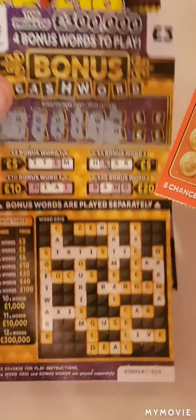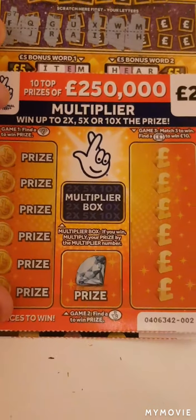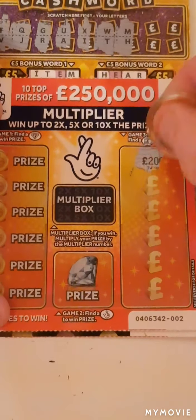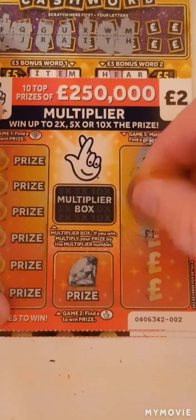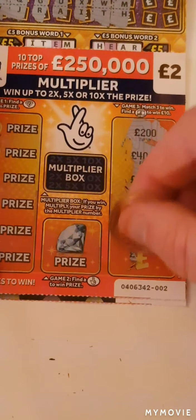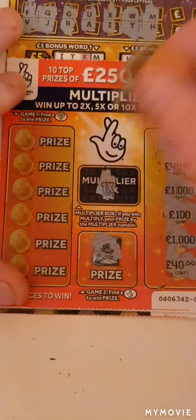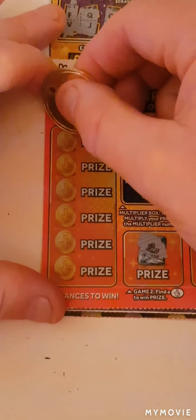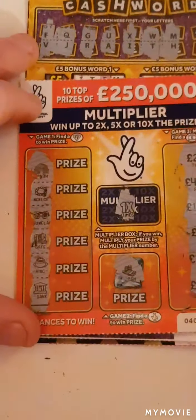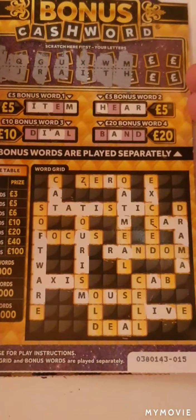On the Bonus Cash Word we have a pre-scratch to save a bit of time. On the Multiplier we are looking to find the briefcase or match three amounts. So we have 200, 40, 1000, 100, 1000 — let's try to find that other 1000. Nope, it's a 40. Can we find the fingers? Nope. This will be times one if we find a Diamond. No Diamonds, so nothing on the Multiplier.